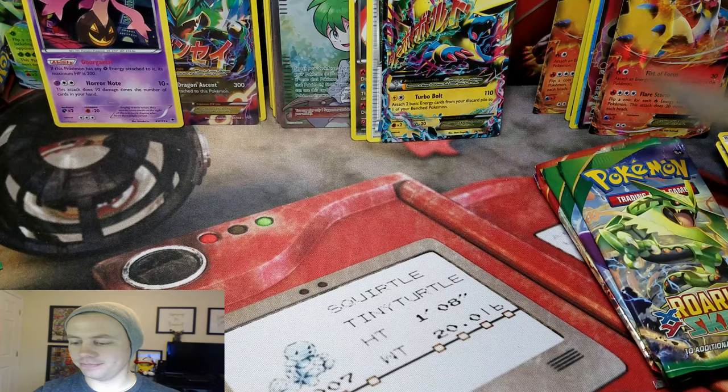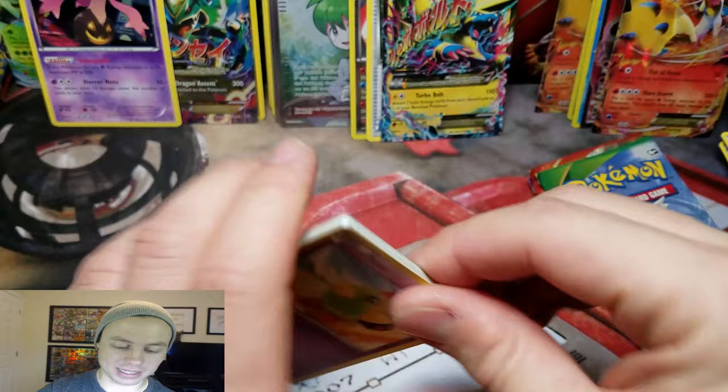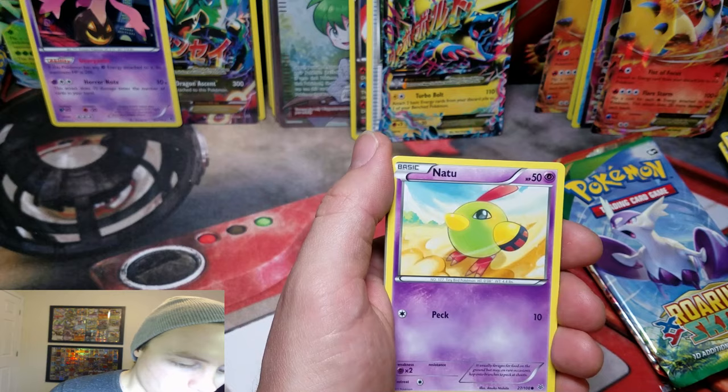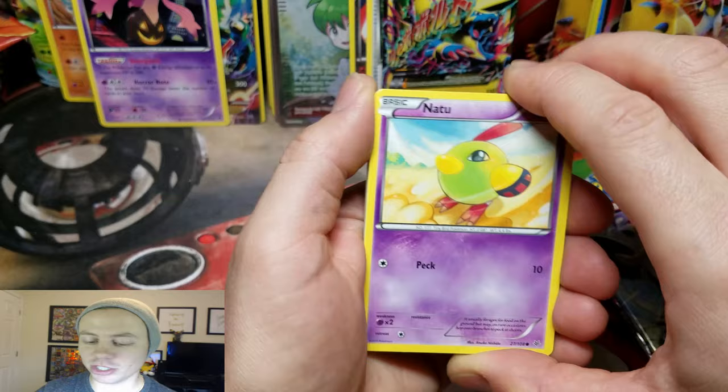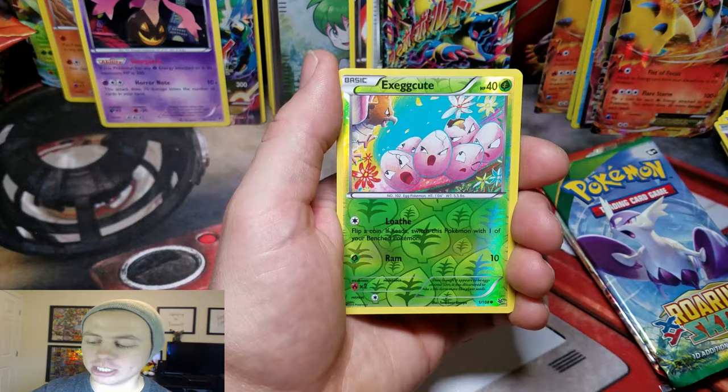This is it — our final tin. I only have two Roaring Skies packs left, and we've already gotten the Mega Rayquaza and two Wallies from Roaring Skies. I'm not sure if we're gonna get anything here. Natu, Spiro, Voltorb, Ninjask, Cascoon, Tranquil, Wally, Kasilkun, Exegcute, Reverse Holo, and a Dustox Rare.